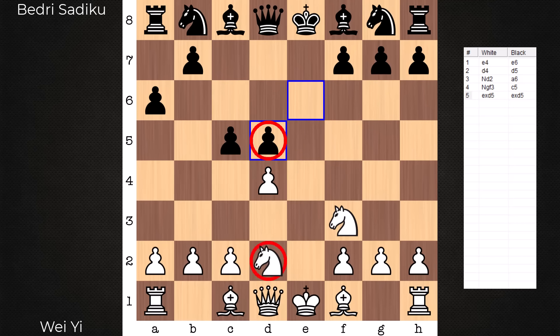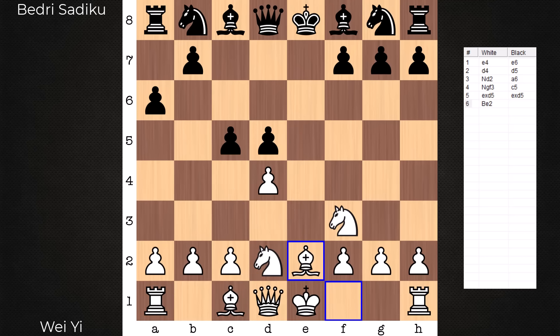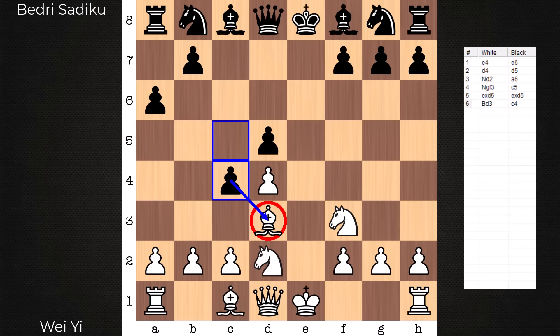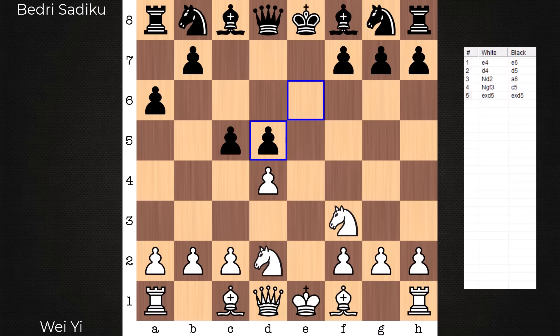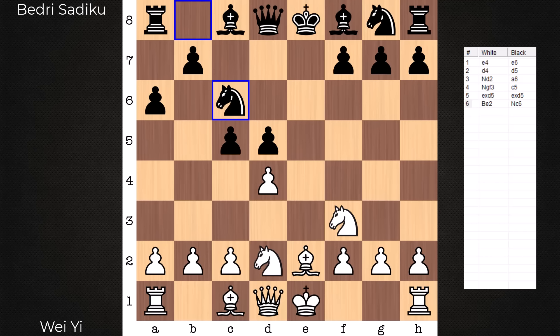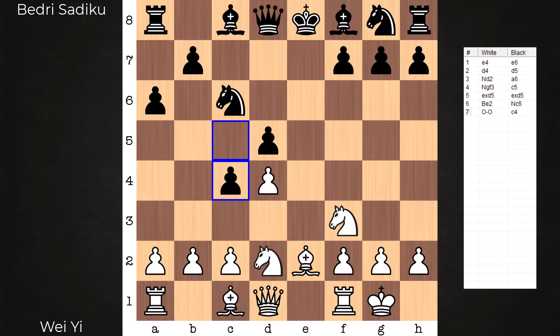Now black does not continue with knight f6. Instead makes a purposeful move, goes with c5, striking white's center. E takes d, e takes d. The pawn does a good job of taming the d2 knight — restricting the knight and really the queen side for the moment. No good knight move, no good bishop or rook move. From here, bishop e2. Why not go to a more active square? You have to respect this c-pawn. It could go to c4 and your bishop has to find a new square, so this is a valuable move to get in with tempo. It's the less active but more stable post.